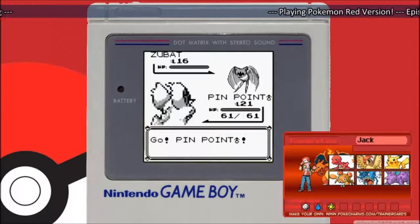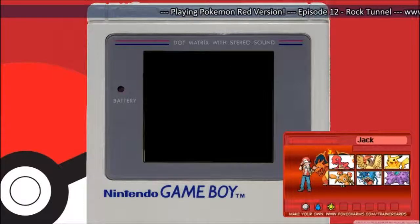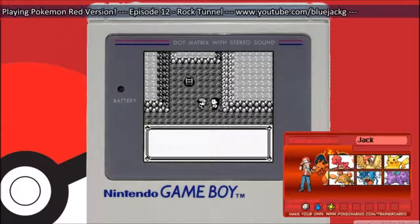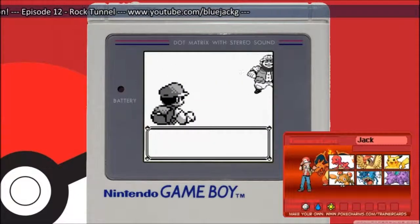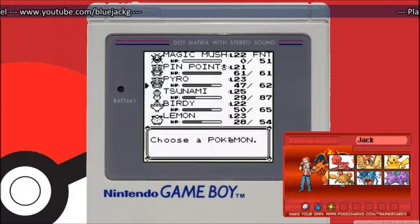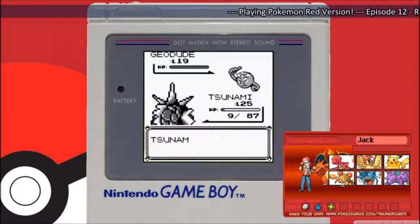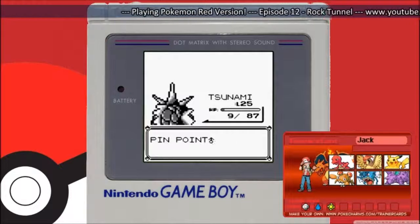Thank you for trying to kill my Tsunami in one hit — or not. You're just a waste of my time. I got a miserable amount of money because I just saw your ridiculous Geodude explode on my face. Let's run away from this one because I hate Zubats — they're everywhere. Lots of Zubats and I didn't even have to wait for the Pokemon to appear to know it was a Zubat.